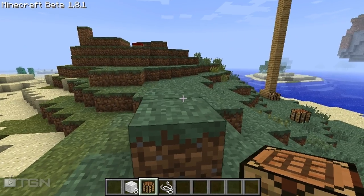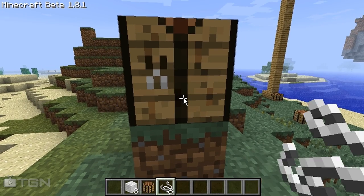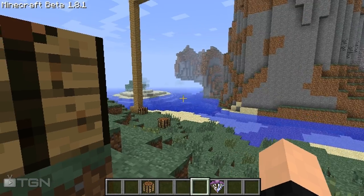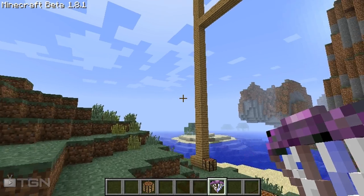To build it, put down a crafting bench. We're going to put three string in a V shape and then put a wool on top of it, and that will give you your parachute.